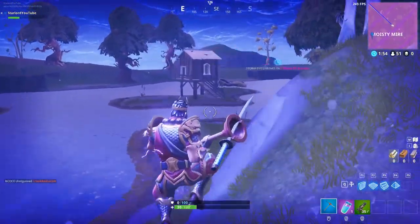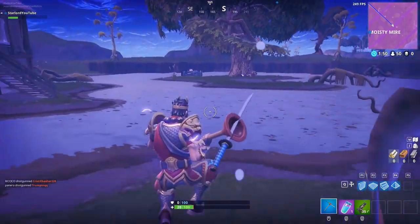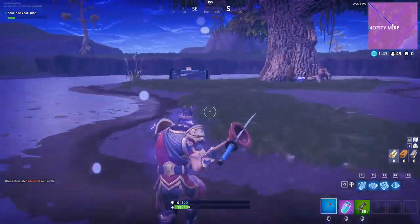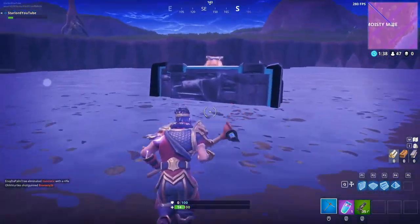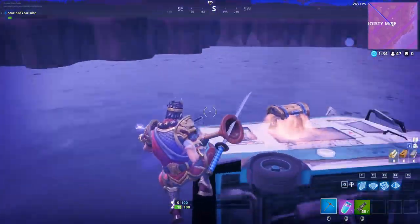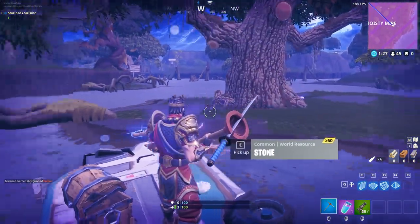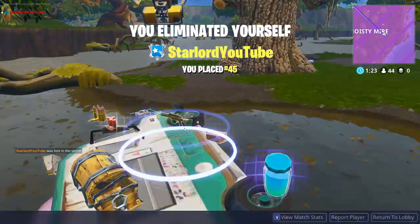After you've got those, head down this way towards the broken down ice cream truck in the middle of the swamp — there is one more chest right there. The best time to do all this is when the storm is already on Moisty Mirror, because fewer people want to be there. Come here while the storm is here, grab all seven chests, and you'll pretty much finish the challenge.